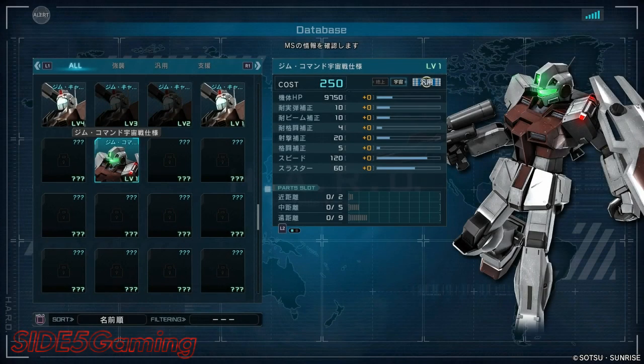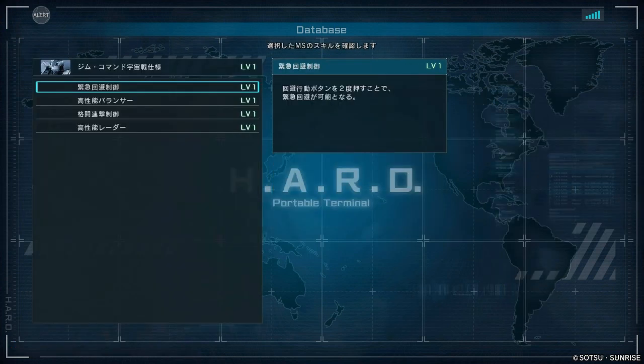Getting into the stats: this suit comes in at a cost of 250 with 9,750 HP. We have 10 for ballistic resistance, 10 for beam resistance, 4 for melee resistance, 20 for shooting bonus, 5 for melee bonus, 120 top speed, and 60 for the booster rating.